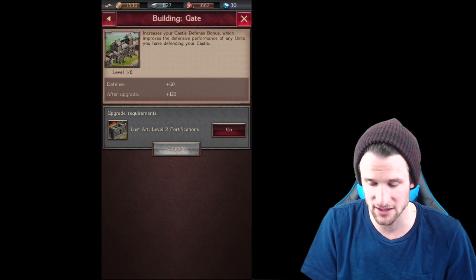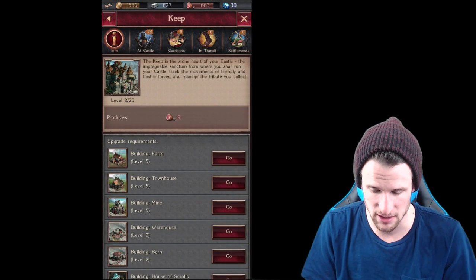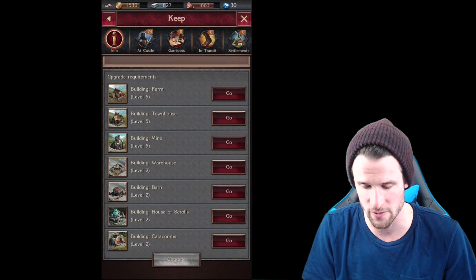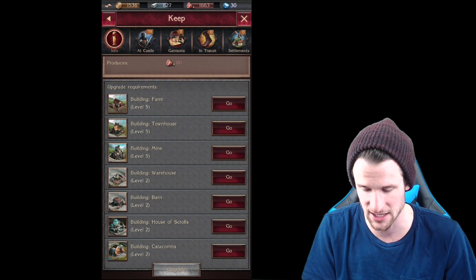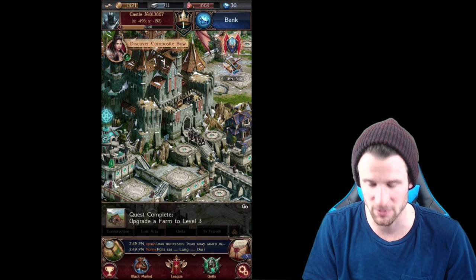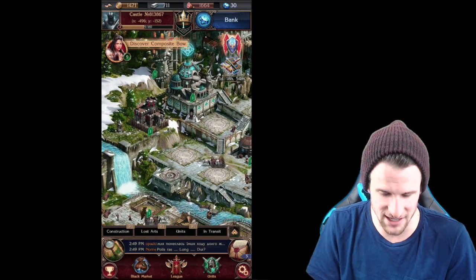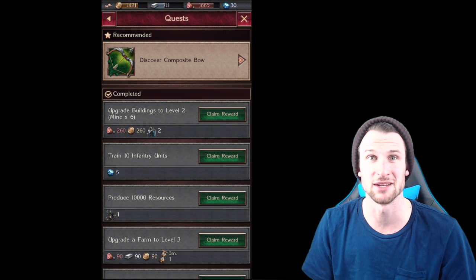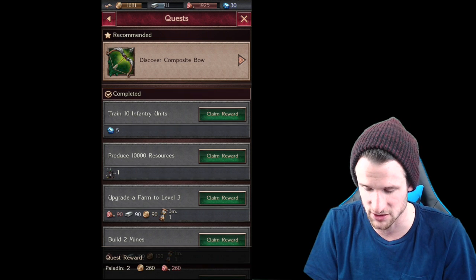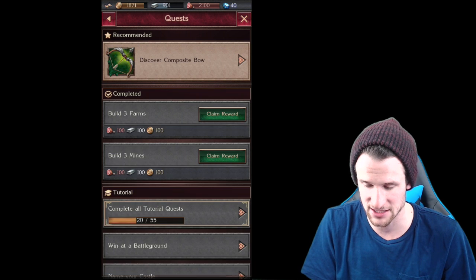Here's kind of the layout from what I understand so far. You've got your main castle — the keep — and you can actually go into it and check upgrade requirements. So if I want to upgrade my keep again, I need to build a farm level five. I can press grow, upgrade that, and then it'll be done. We've got this lady up here in the corner — I guess she's my lady and I'm the king or whatever. We can claim all these rewards she has for us.